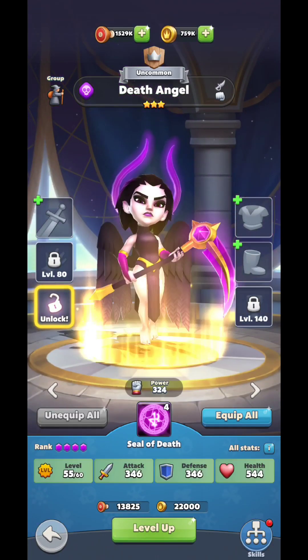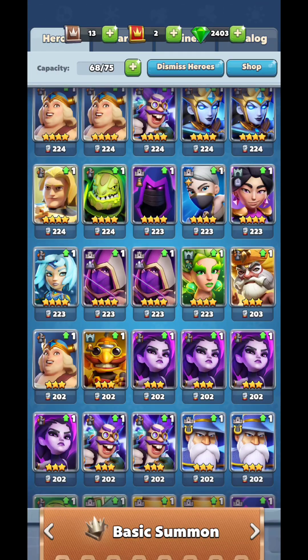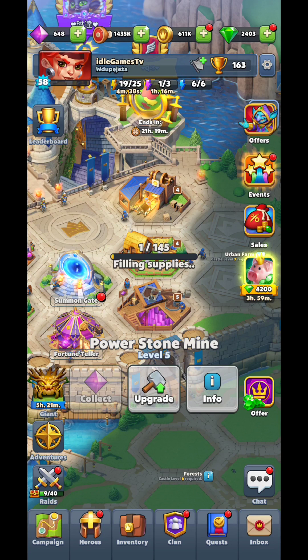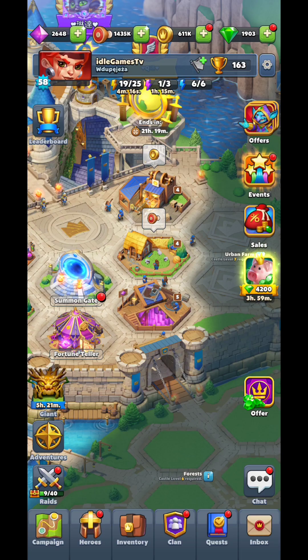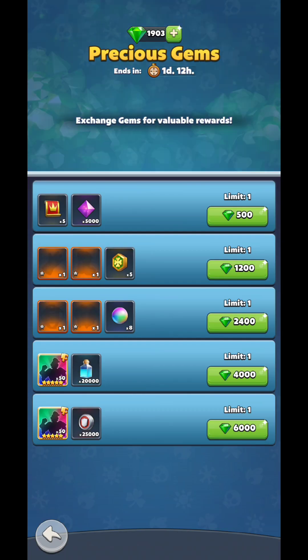Every once in a while you'll run out of those blue and purple gemstones — the power stones. In order to get those, go to the shop. Click on them and you'll notice you can buy them with gold coins or gemstones. Every time you have enough gemstones, come over here and buy them — this is the best way to spend your green gems. You're going to need those power stones quite a lot.